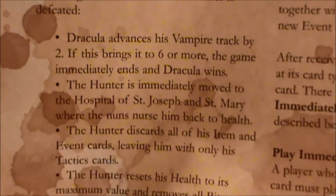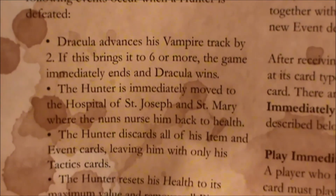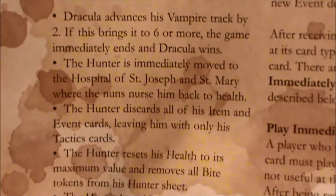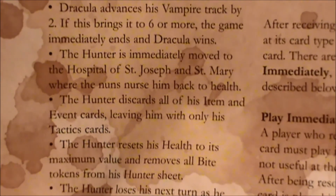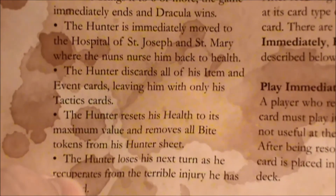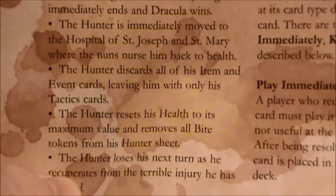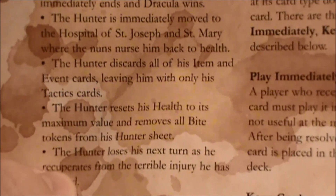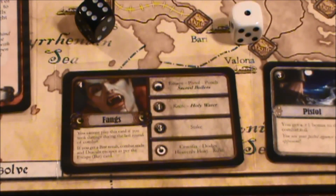When defeated, the following things occur: Dracula advances his vampire track by two, and if that brings it to six, then Dracula wins immediately. The hunter is moved to the hospital, and the hunter discards all item cards and event cards — you only start with your basic tactics cards. The hunter resets his health to its maximum and removes all bite tokens. And the hunter loses the next turn as they recuperate.